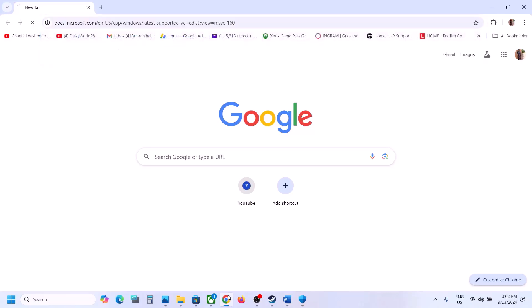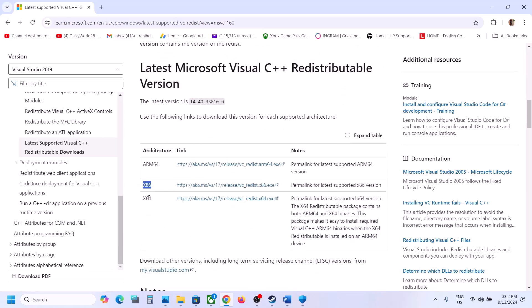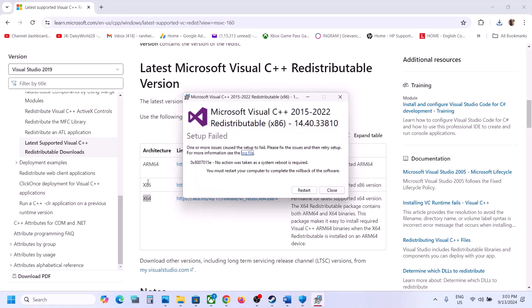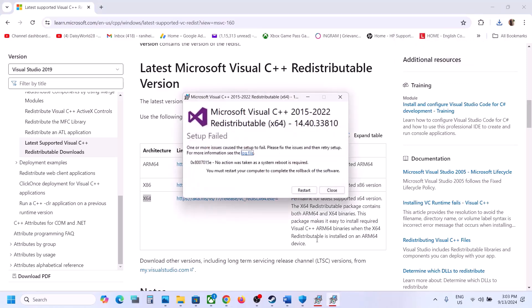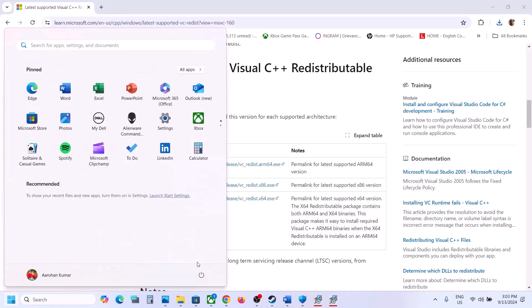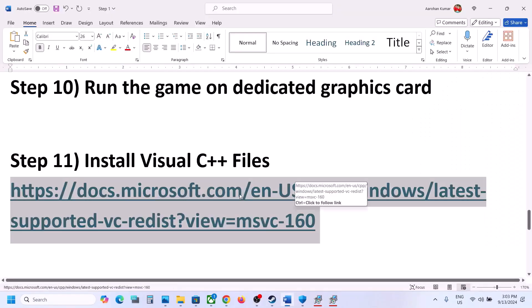The next step is to install the Visual C++ redistributables. The link is provided in the video description — open it in a browser to go to the Microsoft website. Download and install the x86 file first; if you see Repair, click Repair; if you see Install, click Install. Then download and run the x64 file as well. Once installed you will see a restart prompt — make sure you restart your computer, as a restart is required after this. After the system restart, launch the game.